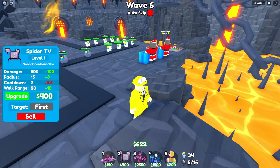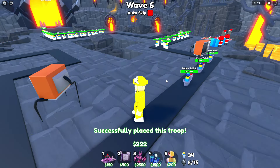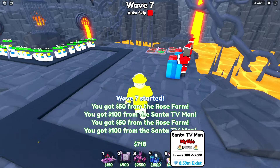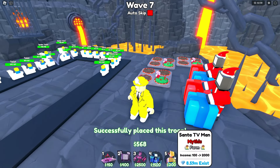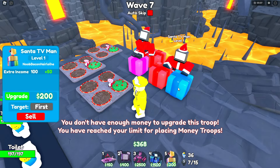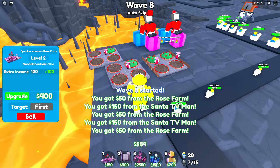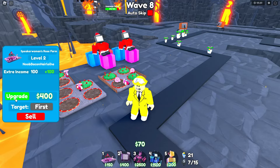We're doing decent, brothers. Let's put this in and put in another attacking unit — that's gonna be the Spider TV. I need two of them. We gotta double the units. And then that's 700 bucks. Wave 25, I think that's pretty good. I'm probably gonna put another Speakwoman Rose Farm, and maybe another Santa TV Man. I've got four max, five max? Talanthor, you did me dirty.